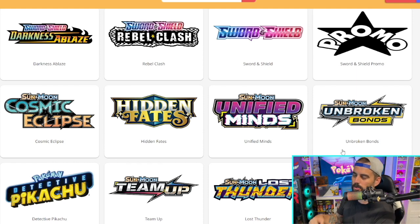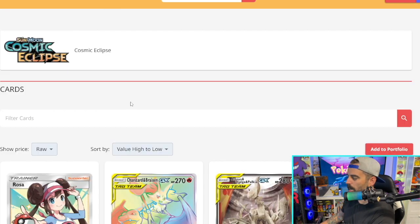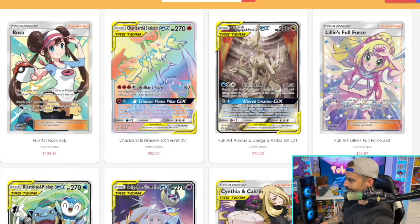Let's start with Cosmic Eclipse. Cosmic Eclipse has just absolute heaters as far as artwork is concerned — these artworks are just beautiful. And the Rosa full art card is just looking very nice.